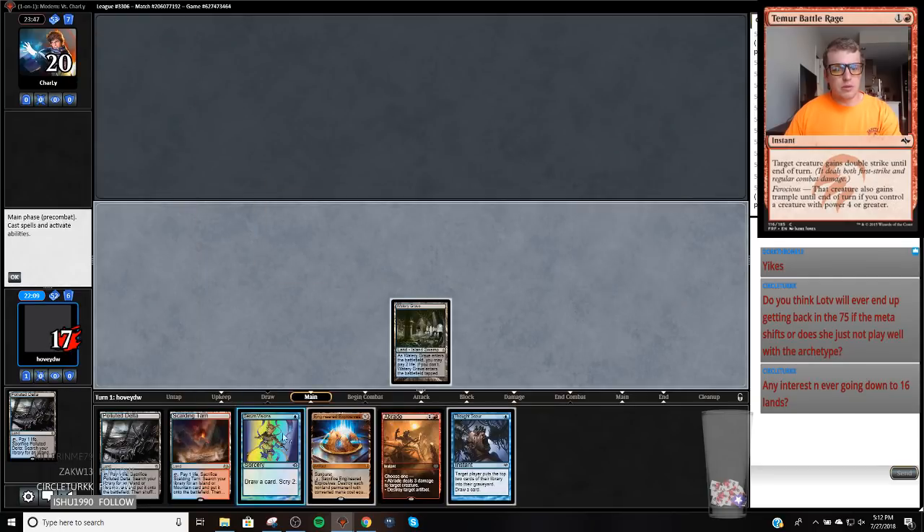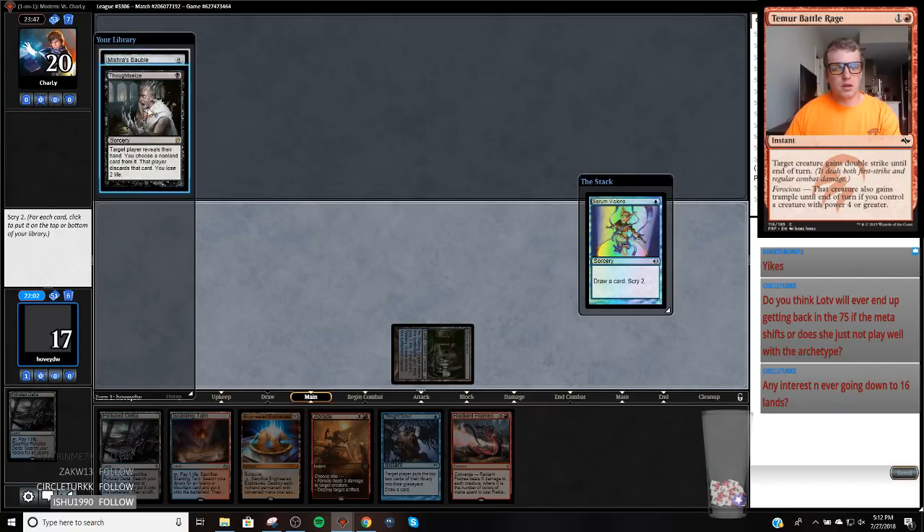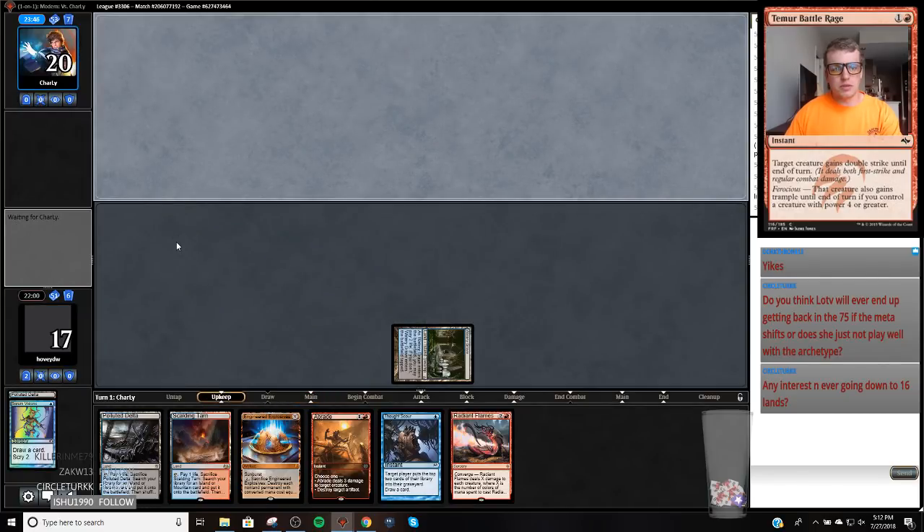We're going to hope this EE does quite a bit for us. Radiant Flames is pretty good. We're going to keep this Thoughtseize because it's going to be nice to Thoughtseize a Bugler or something like that, or a Thalia. Hopefully we can just clean out the board with Radiant Flames.